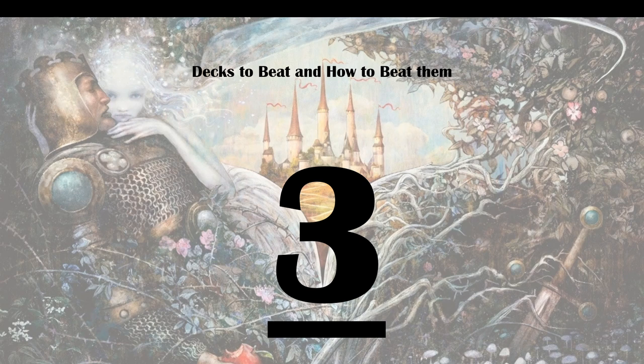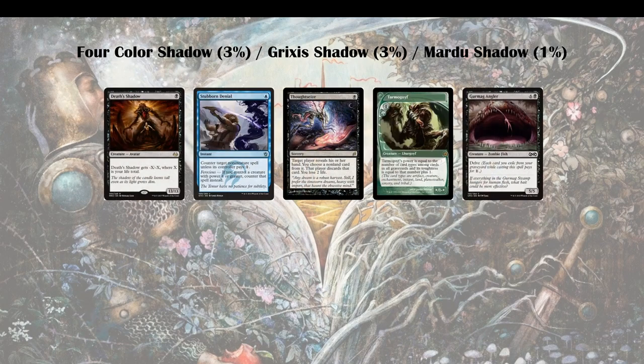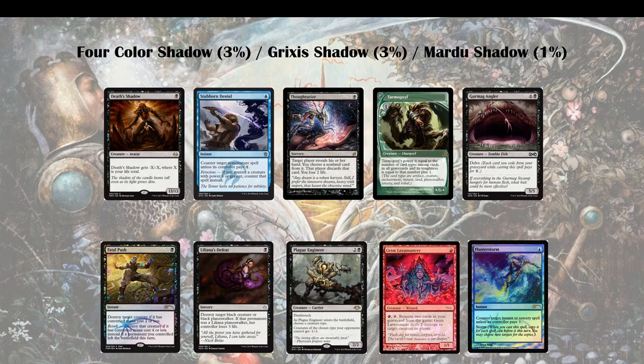On position 3 come all the Shadow variants — 4-Color Shadow, Grixis Shadow, and Mardu Shadow in the meta right now, although Mardu Shadow is by far the least played. The cards we mostly want to get around are Death's Shadow itself, Stubborn Denial, Thoughtseize, Tarmogoyf, and Gurmag Angler. Tarmogoyf and Gurmag Angler in 4-Color Shadow and Grixis Shadow respectively take the same role and have the same weaknesses. Stubborn Denial is your most problematic opponent in the matchup because you can typically deal with threats pretty well.